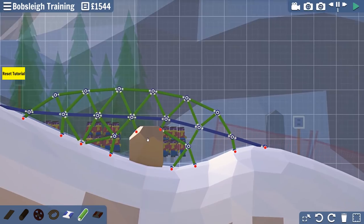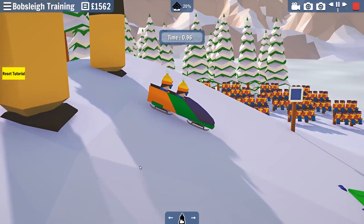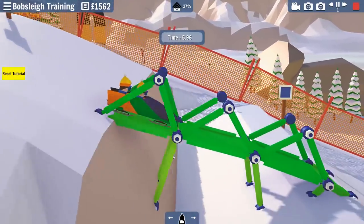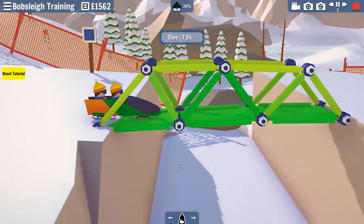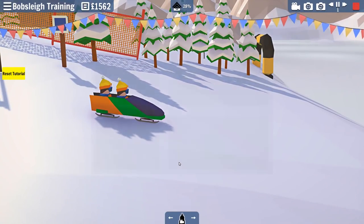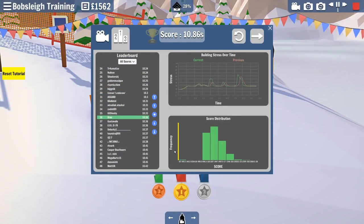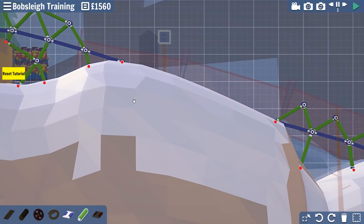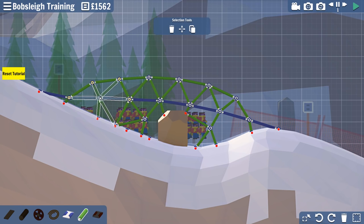Let's see kind of where we can fix that bumpiness - it's definitely that little incline down. 36th place - not too bad. We got a gold medal! I want to try again though and fix those few small issues. They really changed the controls in this, just trying to organize this a little bit and make it a little more smooth.